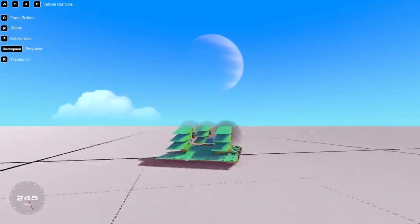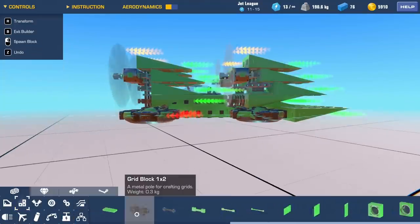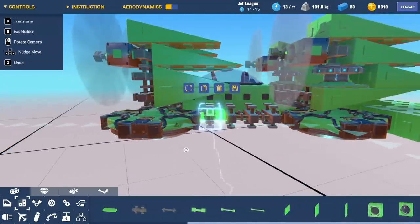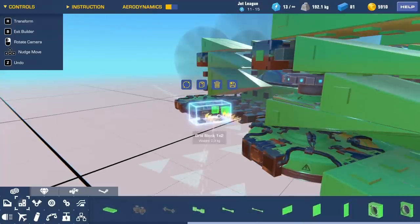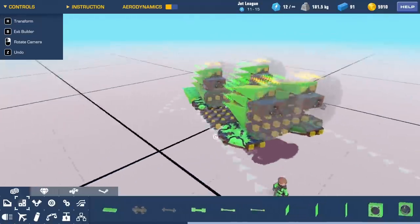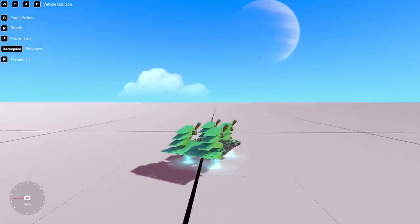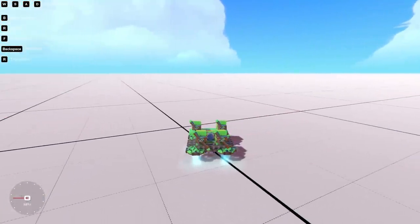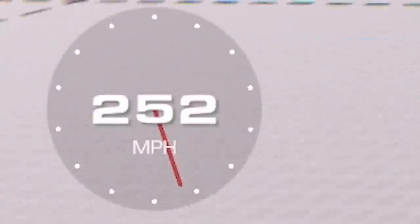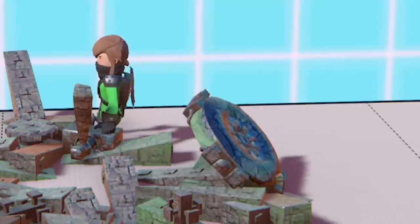I go back and remove the extra middle hover blocks, replacing them with lightweight grid blocks covered by aerodynamic panels. Now we have only four hover blocks rather than six. Is it quicker? Remember, without extra hover blocks it was quicker before - 245 to beat. Let's go! It looks pretty cool and we're smashing the record: 250, 256 miles an hour! Then we hit a wall.